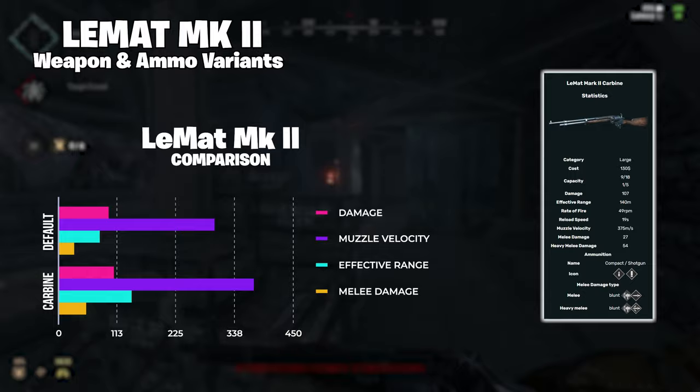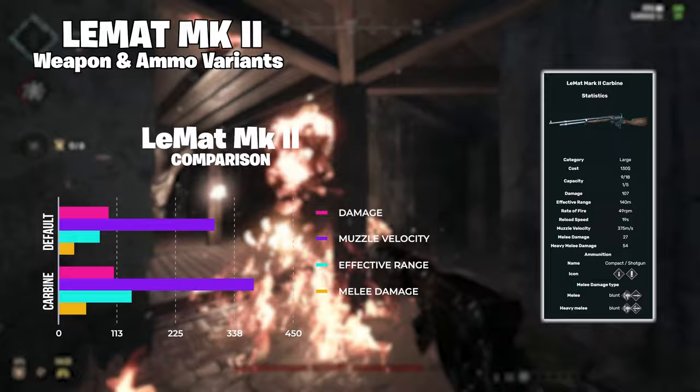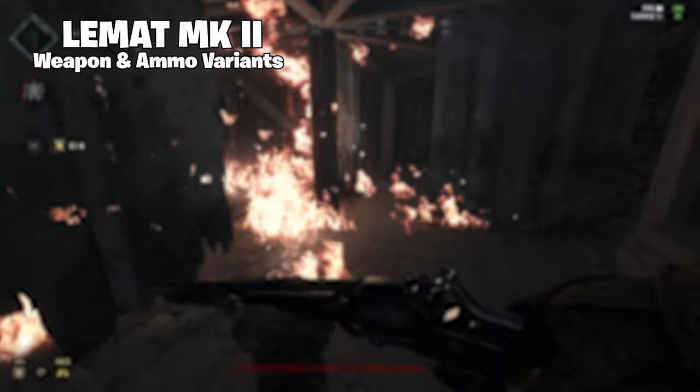Not to mention, the effective range is boosted from 80 meters to 141 meters, and the muzzle velocity is also increased to 375. These stats are kind of crazy to think about, to say it's just a modified pistol — but yeah, super crazy.